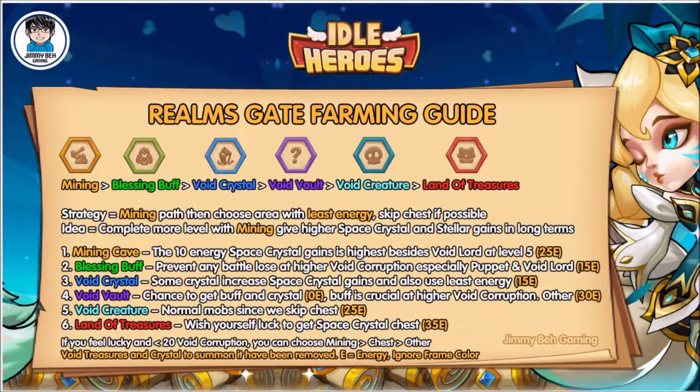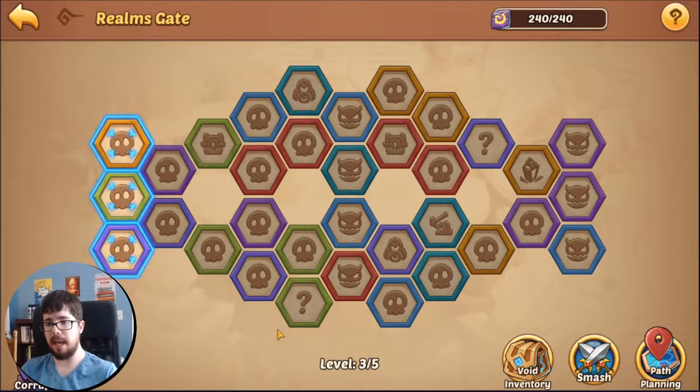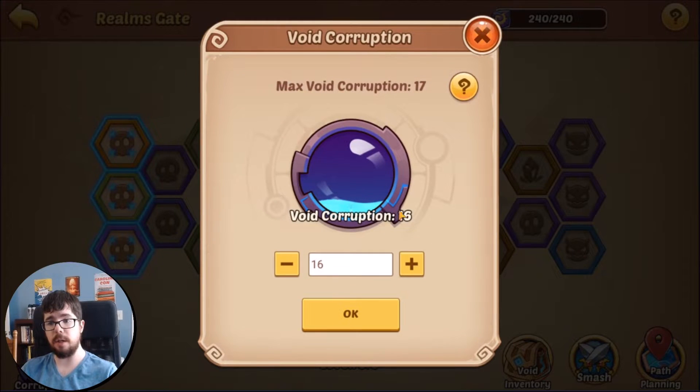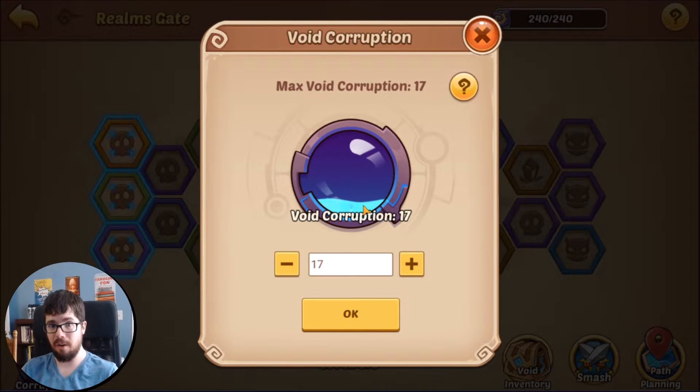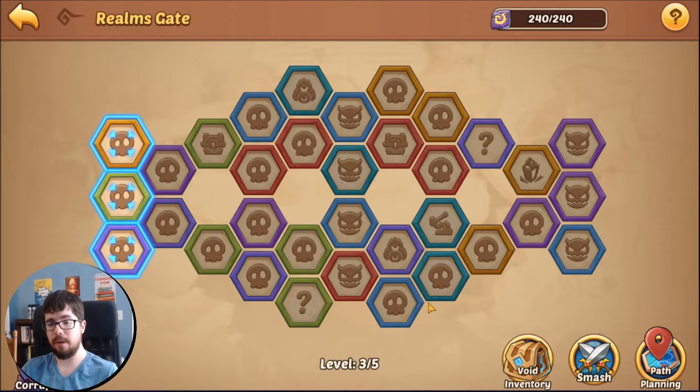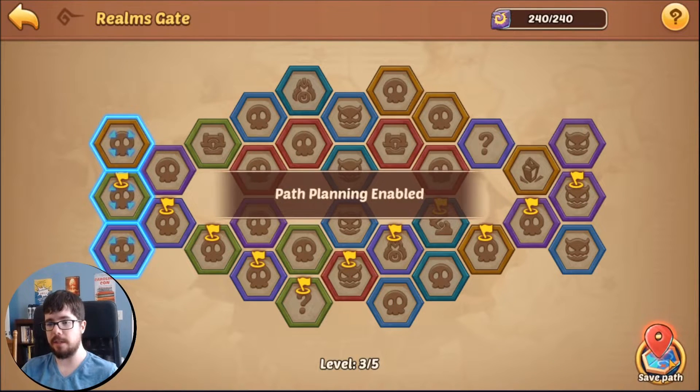Whenever you clear a level — not the entire Realms Gate, just one level — you have a chance to increase your Void Corruption by one level, which I'm doing right now. Void Corruption resets any unfinished waves. I'm now at Void Corruption 17. Void Corruption determines both the stats of opponents you face and the rewards you get, so ideally you want to beat the highest level you can to maximize rewards. This caps out at 100, which is wild because my account is already struggling at 17.